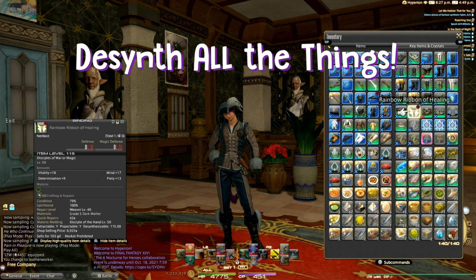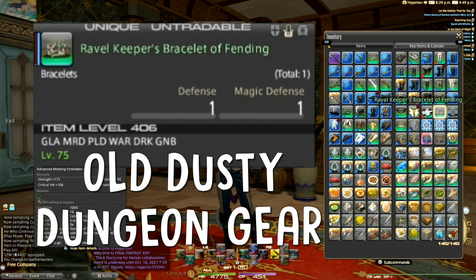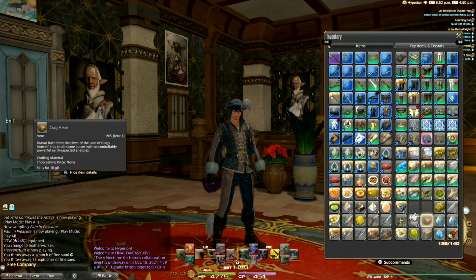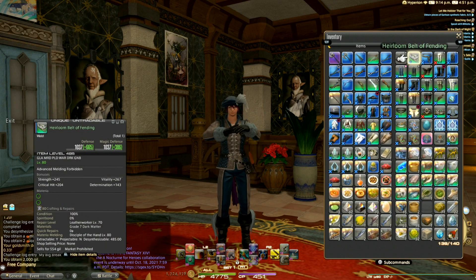Inventory clutter is the worst, especially when it's filled with old dusty dungeon gear. If you usually pass on all the dungeon gear when you're running your dailies, stop it. Get some help. With desynthing, you can turn that garbage into — well, probably other garbage, but it's garbage you can sell on the market board.